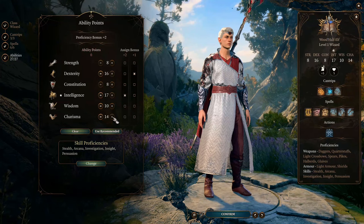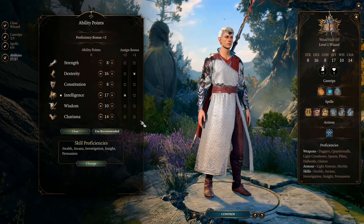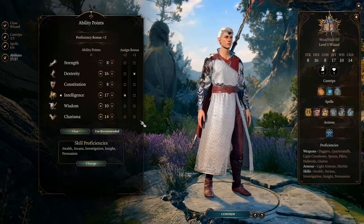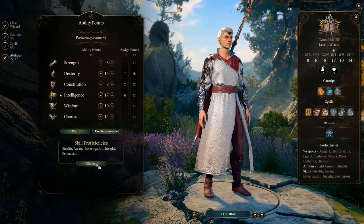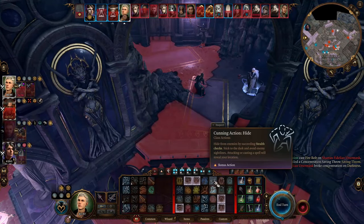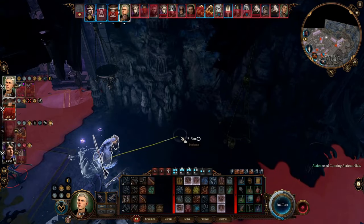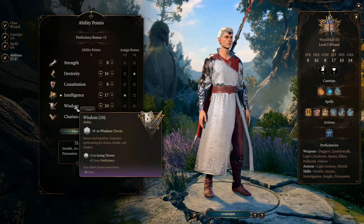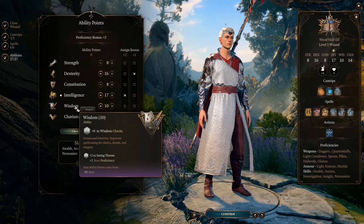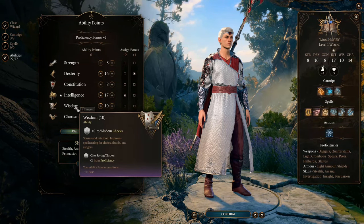We forego two Strength and two Constitution to bring Charisma to 14, making you better in conversations as most enchanters do. Since this build is about hiding away from harm, we don't need high Constitution that much. We leave Wisdom unchanged at 10, and because we're a wizard we have proficiency in Wisdom saving throws — +2 for now, eventually +4 at level 9.